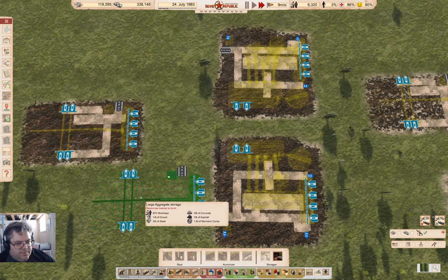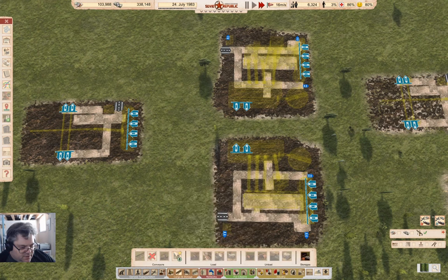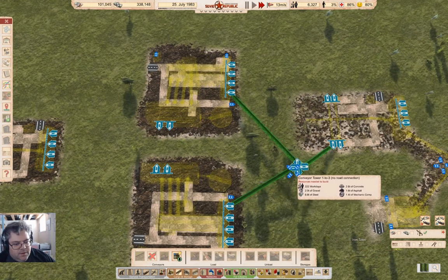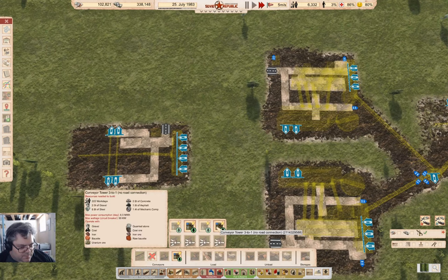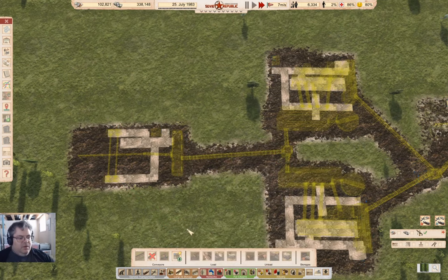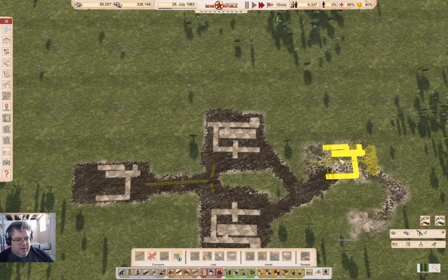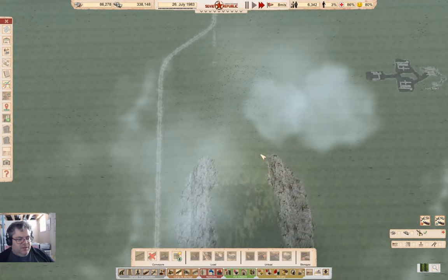Put that here, then grab a conveyor - a one-to-three, and then a three-to-one. So the iron ore comes in here, buffers, then comes out, splits into the two processors, and then outputs into the pile where it's going to come out.